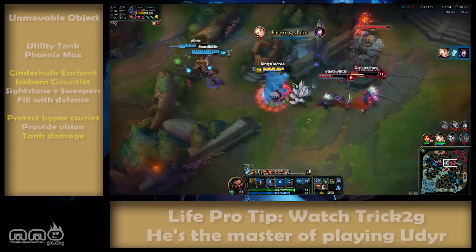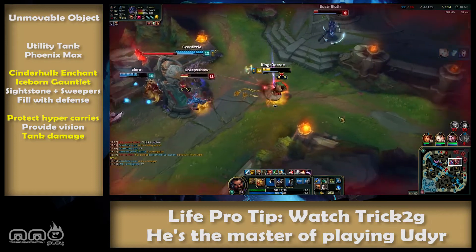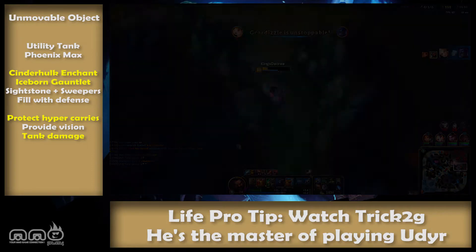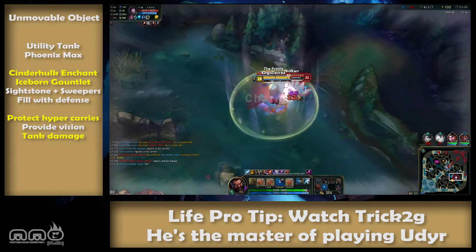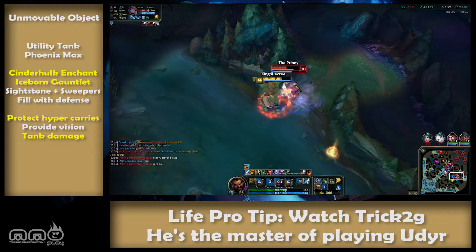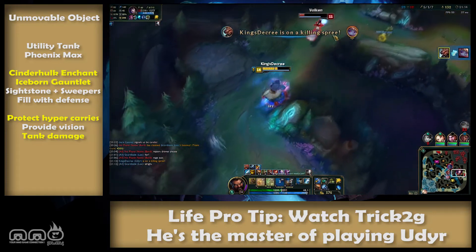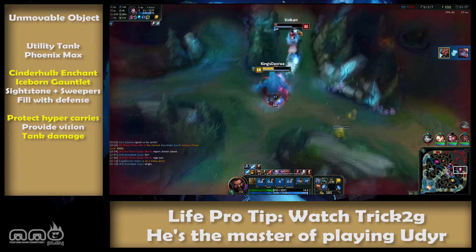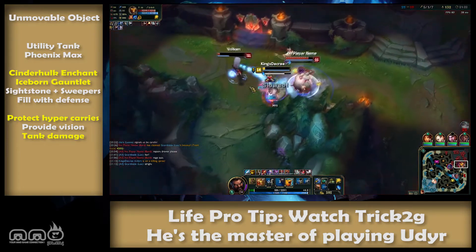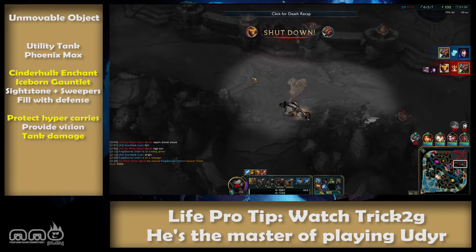The Unmovable Object — this one is pretty simple. You're just a utility tank. I don't go for this build often but it is an option. Take Stalker's Blade for the slow or Tracker's for vision, and a Cinder Hulk enchant. Build Iceborne as soon as possible and follow up with defensive items like Frozen Heart. If you don't get Tracker's then get a Sightstone, and make sure to switch out the Warding Totem for a Sweeper. Go for the Flame Udyr level up path. Essential information: your role is to stay with your team, provide vision, be a tank, and stun people. If you have a hyper carry like Lucian or Tristana, stay on top of them for protection. You're not causing havoc — you're a protector.